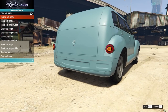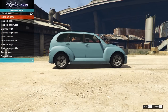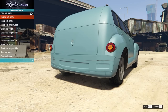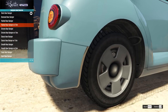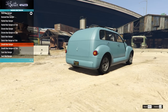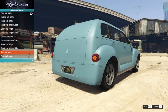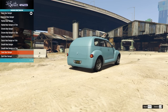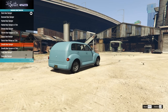On the rear bumpers we have the stock, the removed which interestingly still has imprint details, and then a smooth option. It's interesting they gave us both of those. There's a painted version, painted with trim bits, chrome with trim, a classic rear bumper, and then a smooth rear bumper which actually looks really cool. We also have that with trim, a tuna rear bumper, and a sport rear bumper. I actually don't mind the sport one, but I think I'm going to go with the smooth rear bumper.